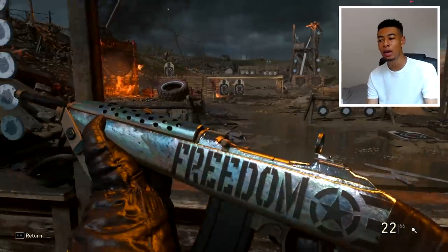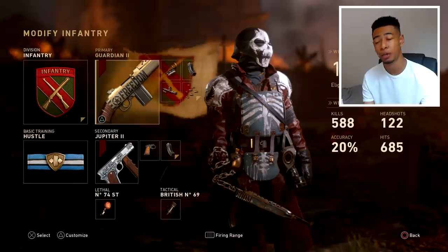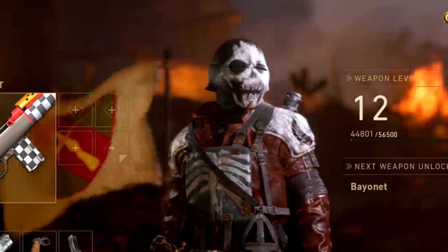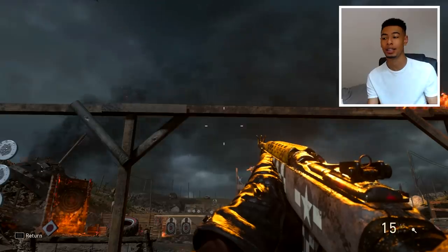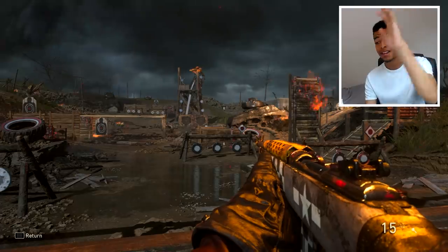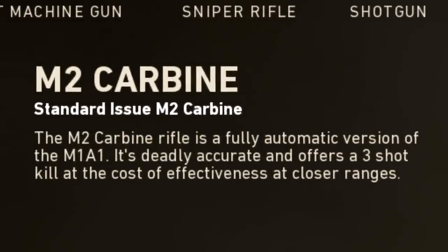So I'm finally able to record a video for you guys. Today we're using a weapon I personally just found out about — it's called the M2 Carbine. It's a DLC weapon. We've got the chrome camo on it. The reason I'm using this weapon is because the M2 Carbine is basically just a different version of the M1A1 Carbine. In the description it literally says the M2 Carbine rifle is a fully automatic version of the M1A1.